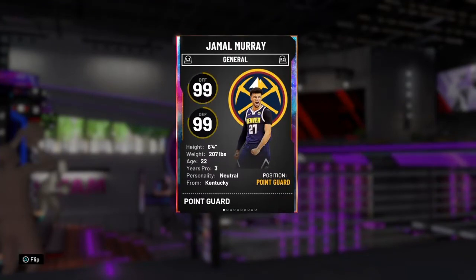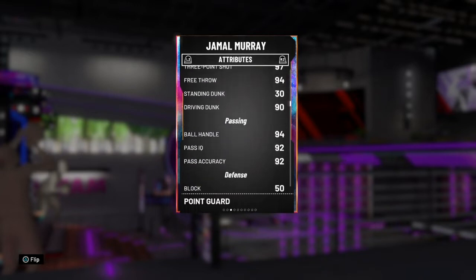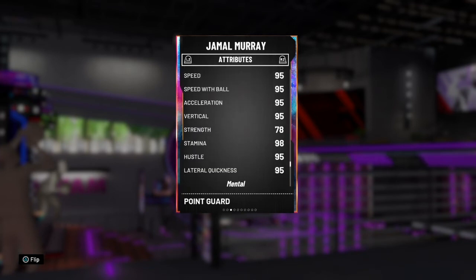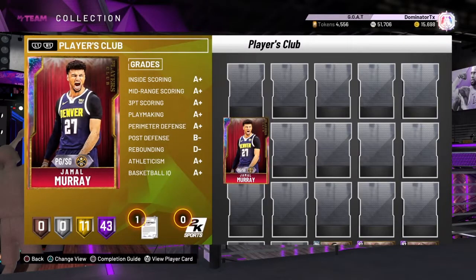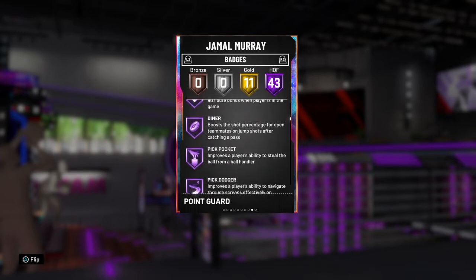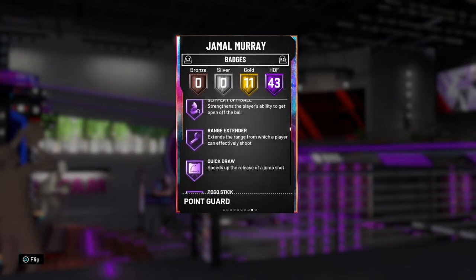Let's go look at him. I only have one opal — I do have one diamond Players Club, the rest are Amethysts and below. He's a six-foot-four point guard out of Kentucky, looks like a shooter: 97 threes, 92 perimeter, speed stats are good, lateral quickness of 95. He would never make my GOAT squad, but the numbers aren't bad for a free Galaxy Opal. He's got 43 Hall of Fame badges, which is also not bad at all.